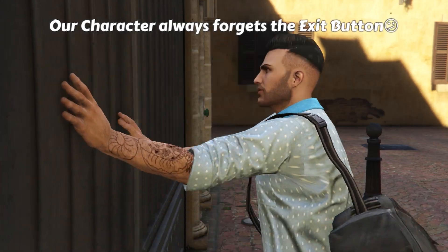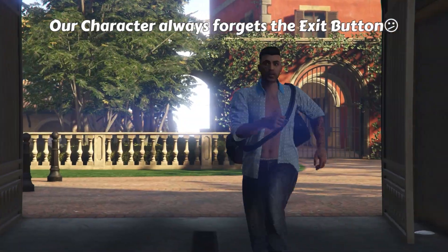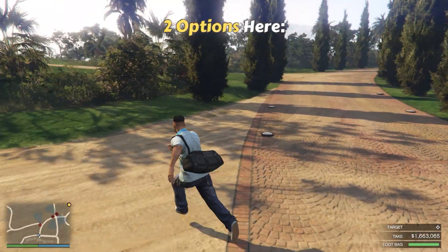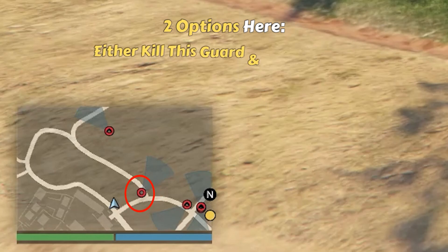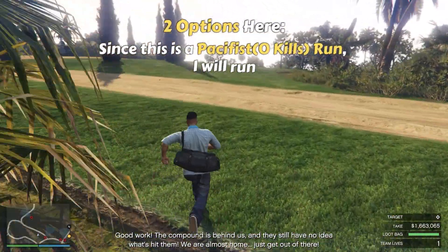Our character always forgets the exit button. Once outside the compound, you have two options here: either kill this guard and take his bike — you will need to kill another guard though, as his body will get detected otherwise — or just run. Since this is a pacifist run, I will run here.